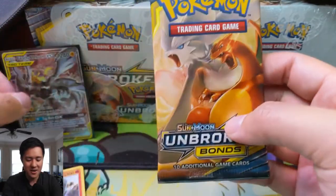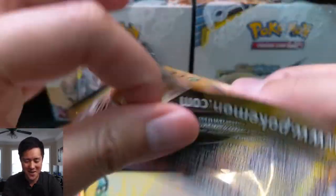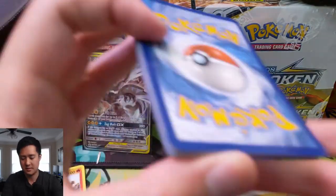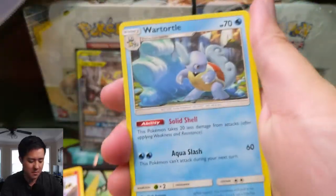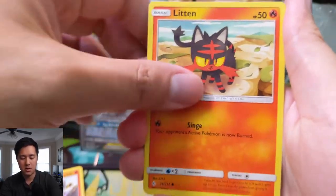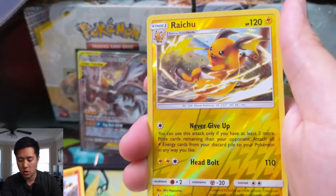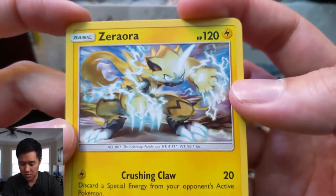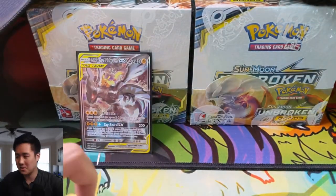Let's come down to this pack right here. I can think of a card that would be super clutch and amazing to pull. Will we get shut out? We have a Metal Energy, Wartortle, Cleffa, Porygon 2, Slowpoke, Litten, Sandtru, Murkrow, Oddish. A Raichu for the Reverse. And... Zora Aura. I do like that art. That was a little rough.